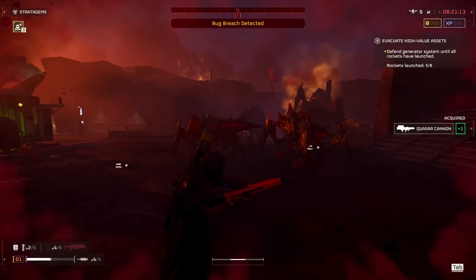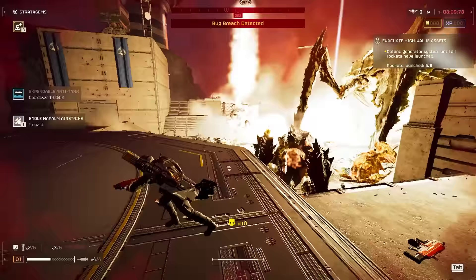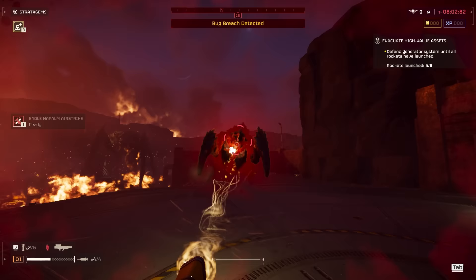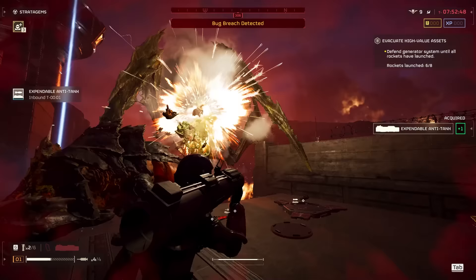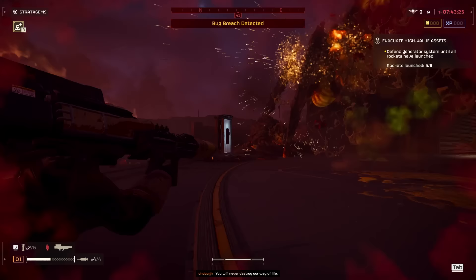Charger charging — gotta stop him real quick. Any closer and he one-shots that generator. Luckily the Bile Titan — if he corrects his stance any further — same deal. Diving backwards helped me out. The Titan went for my Tesla Tower — rude. I've been trying to throw them a bit further back, but not close to the generators. If you put it too close, a Charger will charge it and break your generator instantly.